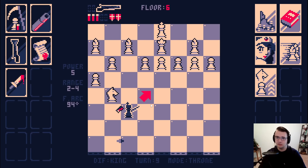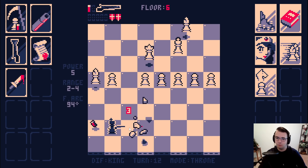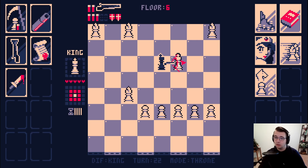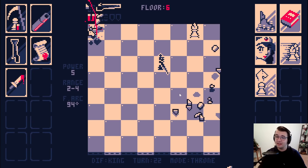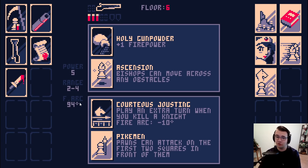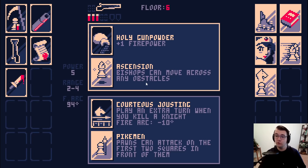I'd like some ammo from these pawns now. I'll move over and try to get a couple things. I'll take one shot on the bishop — here comes the cavalry. Take a reload and try to get this queen. Now I think I can bum rush the king. This will easily kill — thank you for signing your own death letter. If you'd run away it could have been complicated, but you didn't. A Courteous Jousting is quite good — lowers the fire arc, extra turns while killing knights. I'm not scared of Pikemen, but I am scared of bishops.